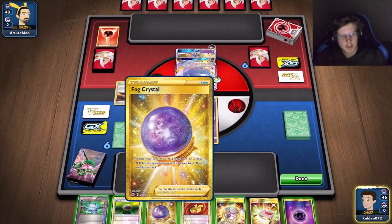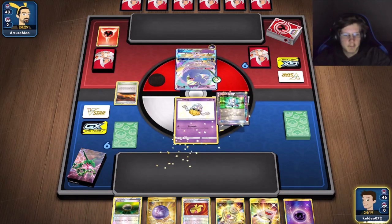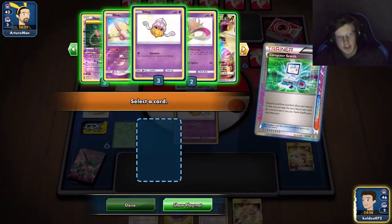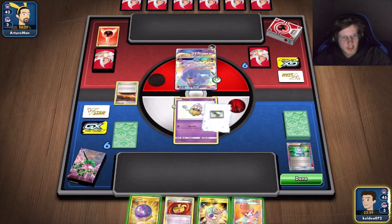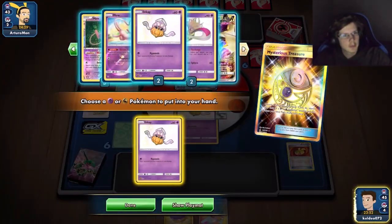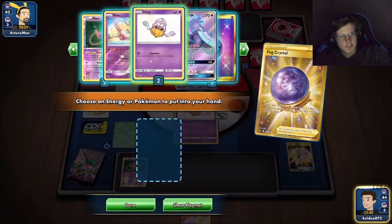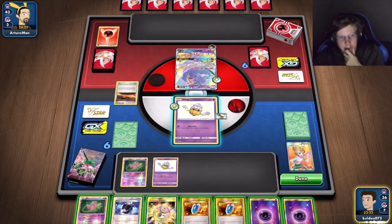I want to discard quite a bit from hand. I'll just go for a Juniper I guess, then discard psychic energy. I'll get a bunch of Malmars — oh wait, I only have two Malmars. Okay, let me get a Mew too, and I'll definitely retreat. Maybe I want to go for Hypnosis and get another Inkay on the bench. I just need two to stay alive at minimum.